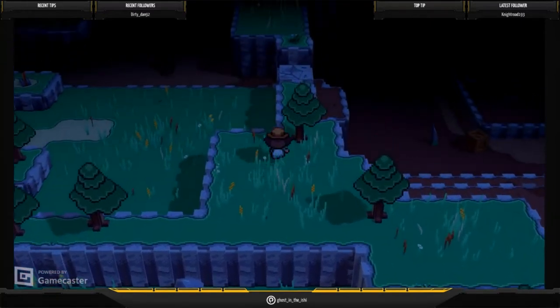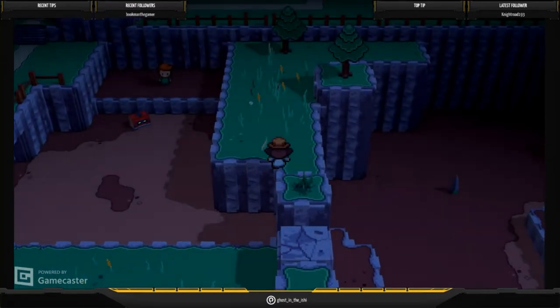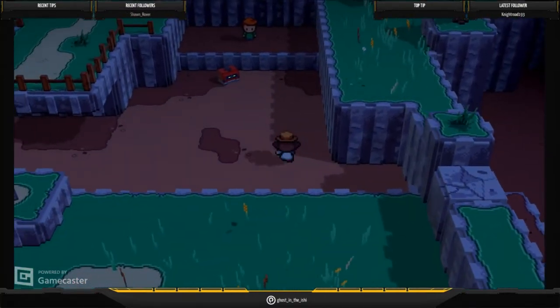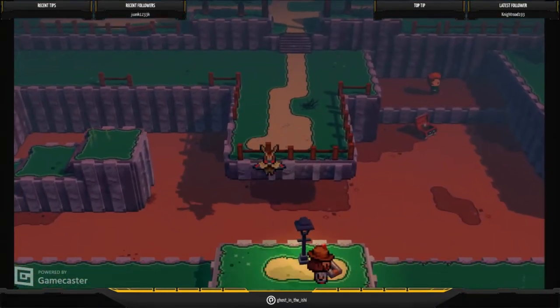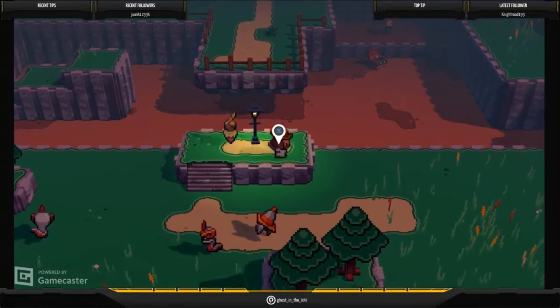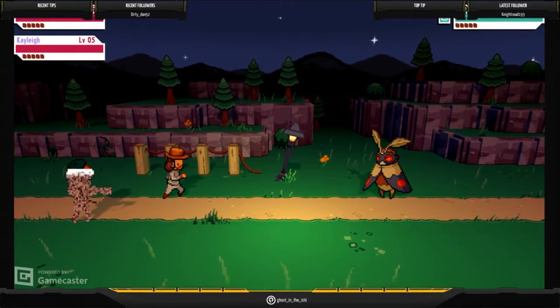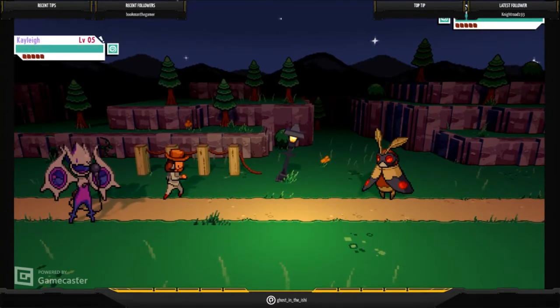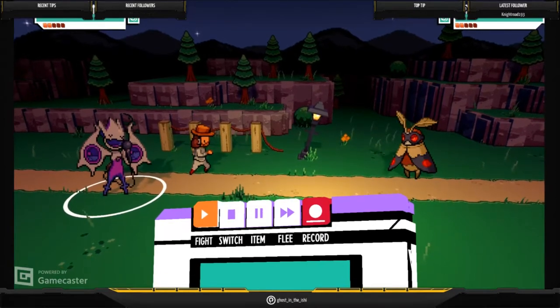Some locations with the invisible barriers have ledges you can stand on, but a lot of places do not. We're going to basically break a sequence in the game by triggering the creature to come forward when we're supposed to do that later with our companion with us. It will allow the battle to start, and our companion is with us automatically by default with her own cassette, but obviously we don't have ours.